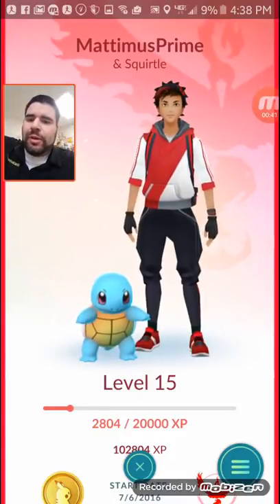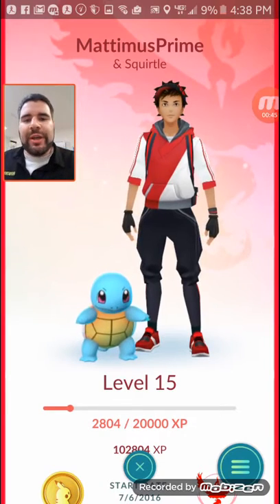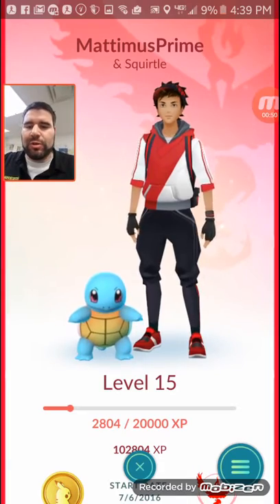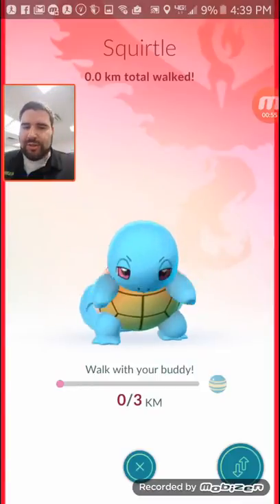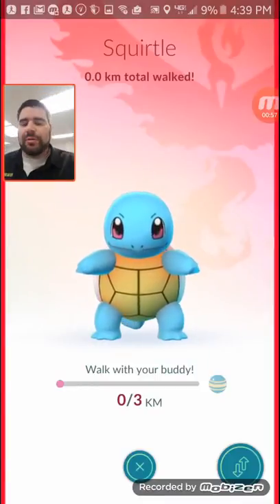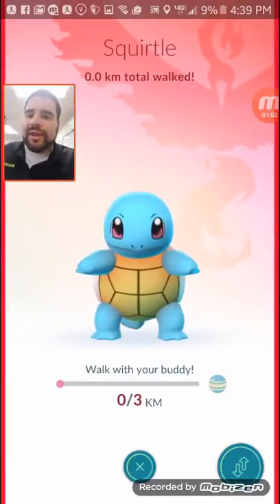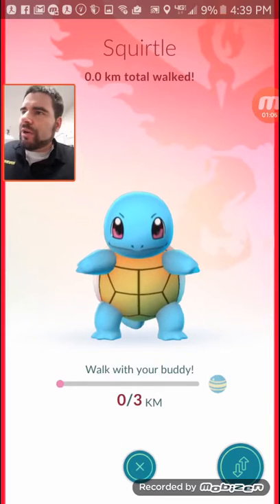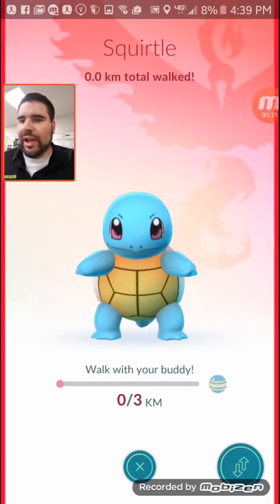Essentially with the buddy Pokemon, what you can do is walk with your buddy Pokemon and earn candy. Let's click on my buddy Pokemon Squirtle right here. I can click on him and he does his little thing — that's pretty cool. If I walk three kilometers I will get some Squirtle candy, and it tells you how far you've walked, which is kind of cool. When you're trying to hatch some eggs you can also get candy for your Squirtle or whoever you have as your buddy Pokemon to help them evolve.